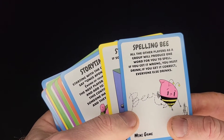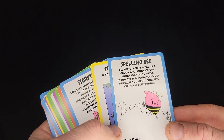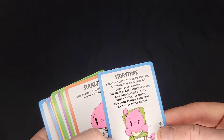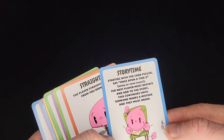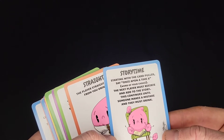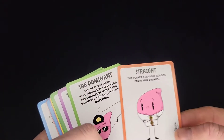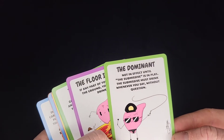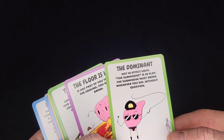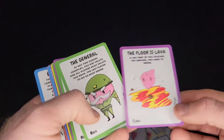Spelling Bee: all other players will produce one word that you must spell. If you get it wrong, you must drink. If you get it correct, everyone else drinks. Steal a Roll: you can steal a roll card from somebody. Story Time: the card player says 'once upon a time,' the next player must restate it and add to the story. This continues until someone makes a mistake. Straight: the player straight across from you drinks. The Dominant: not in effect until Submissive is in play — the submissive must drink whenever you say, without question. The Floor is Lava: if any part of you touches the floor, you have to drink.